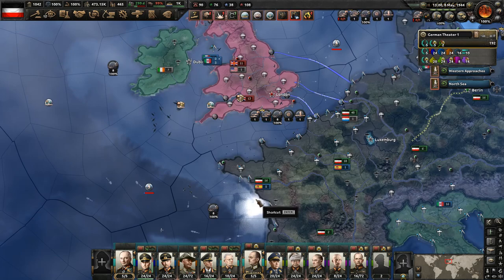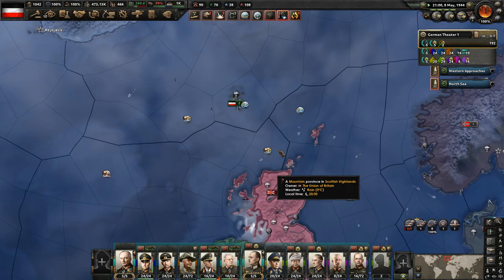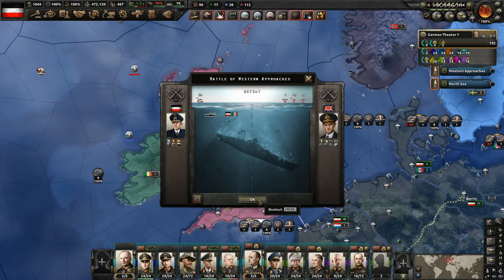Five heavy cruisers sunk, four destroyers. The Italians lost around seven planes. They lost some destroyers — maybe four. We're having a lot of success, particularly on sinking those heavy cruisers. That's probably the majority of their cruiser fleet at this point.